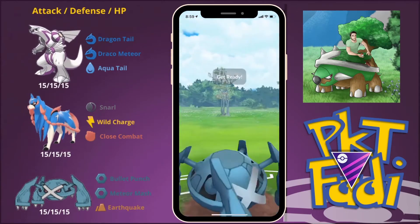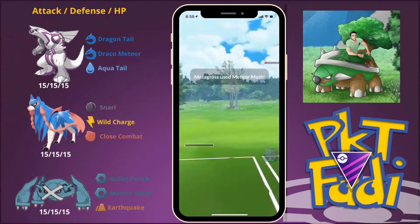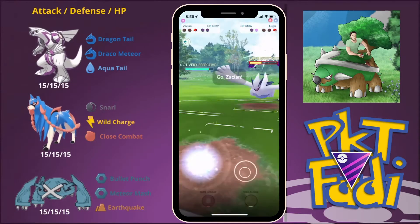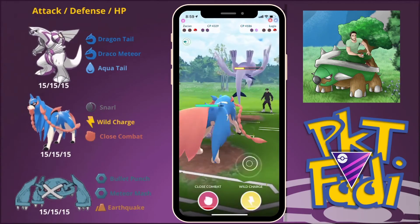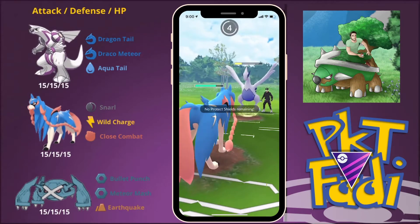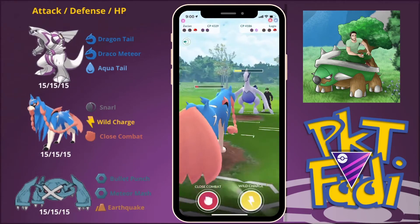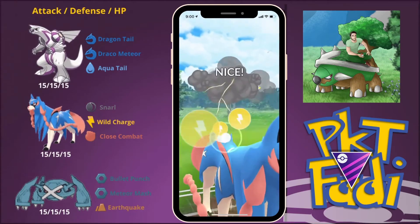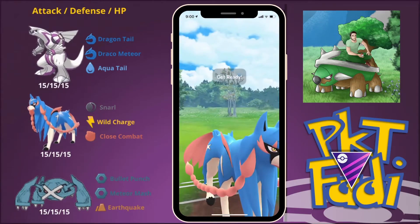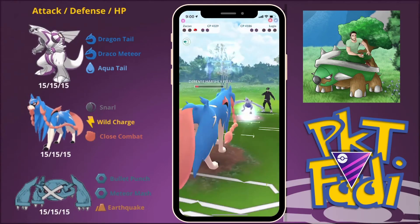Dialga should be able to farm us down, but just before they are able to, we are going to get to another Meteor Mash and take out the Dialga. My opponent brings back in their Lugia, so this is going to be a bit of a complicated situation. We need to charge up to two Wild Charges and make sure not to use any Wild Charge before my opponent attacks, because we do not want to get hit with a potential Air Blast after having been debuffed. My opponent goes for their Air Blast — since we haven't been debuffed yet we survive nicely — then we go for two Wild Charges in a row. My opponent cannot shield both, and the second Wild Charge takes out that Lugia.